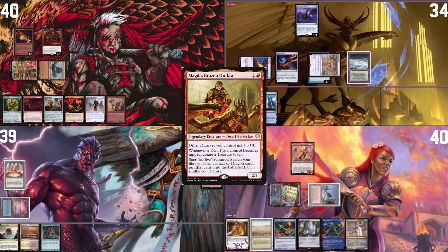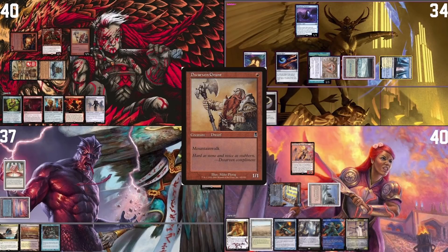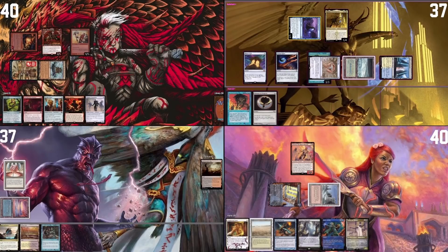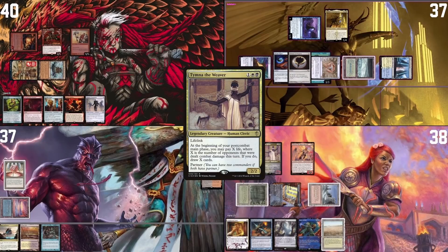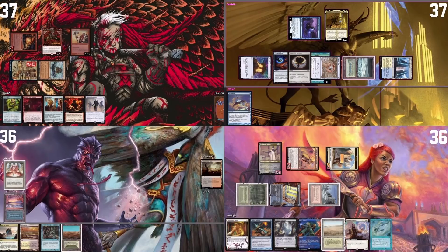The battle begins — we attack with a Dwarf at Pontus, who has no blocker. No blocks, deal two, get a Treasure. Sacrifice the Treasure to cast another Dwarf with Mountain Walk — coming for you Jordan — then pass. Raffine's player taps to cast the Commander, attacks with Mausoleum Wanderer flying at Jordan, hits for one, draws and discards a Forceful. Jordan plays Timna, moves to combat — Najeela hits Pontus, a Warrior token hits Pontus, no blocks. In main phase two, pay to draw two off Timna, then pass.